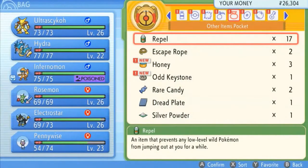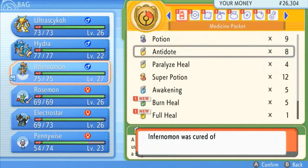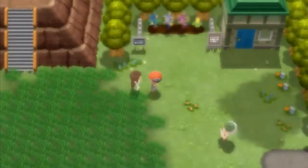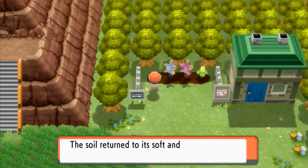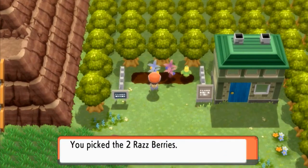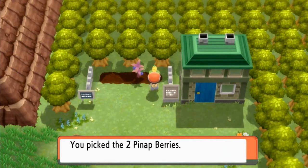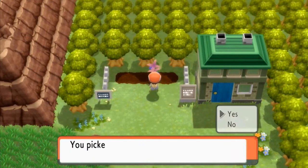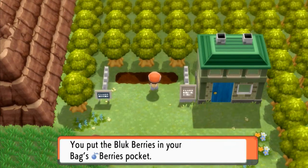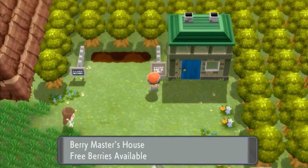Let's heal up our Pokemon — we don't need that poison. We'll use an Antidote. Let's grab these little Nanab Berries, the Razz Berries, and then we've got Pinap Berries. And there are also Bluk Berries.